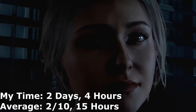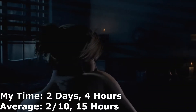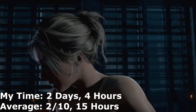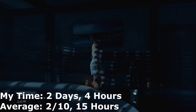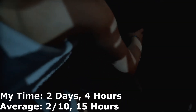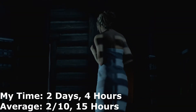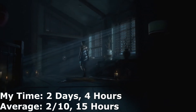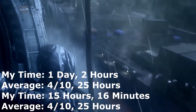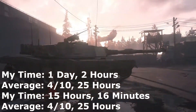All of the trophies in Until Dawn are associated with everyone either being alive or no one surviving — so all eight friends survive, or nobody survives. There are also specific trophies for certain situations that you can replay back to. Be aware: when you replay back to a section, you have to play the rest of the game from that point. If you mess up a puzzle and a character dies, just quit to the main screen and reopen — you'll be fine. Until Dawn took me about two days and four hours; the average person is 15 hours.